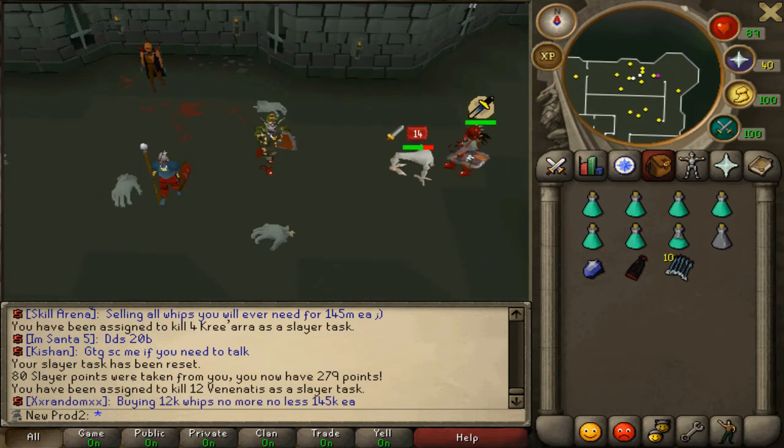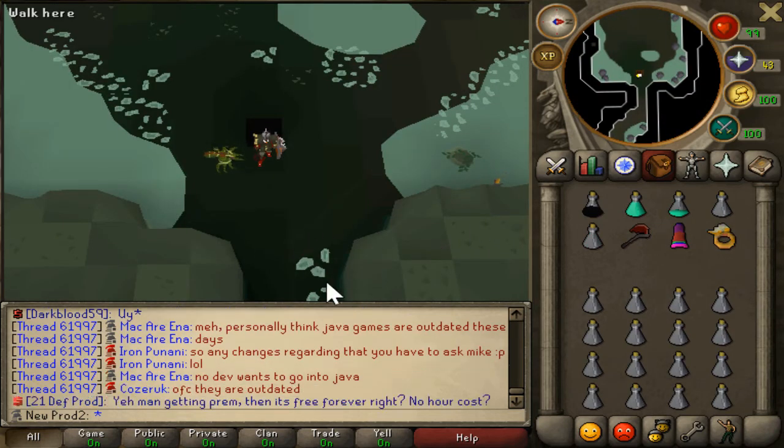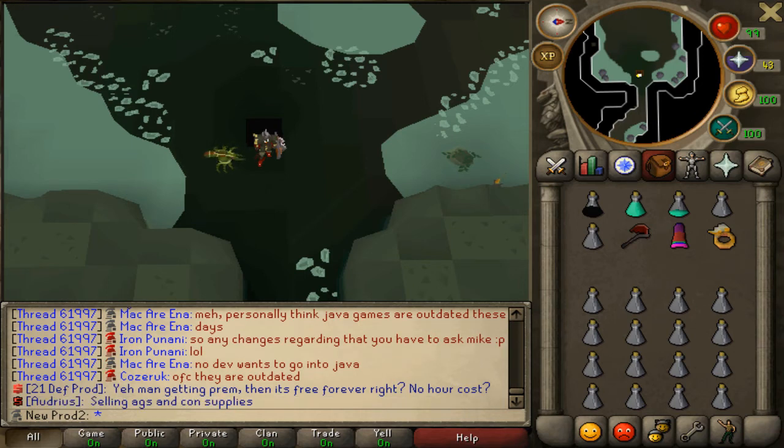I did Venonatus but didn't get anything from it, then went and got a Dagannoth task. Here's the loot from all of it — I figured I'd get more drops so I didn't want to do each one individually. Let's go get another slayer task.